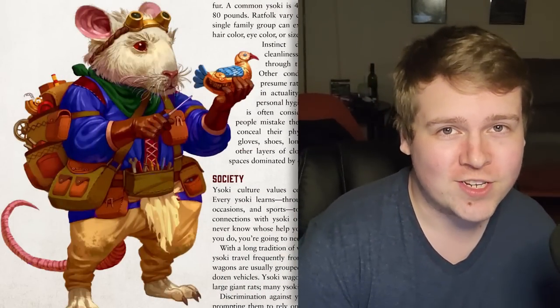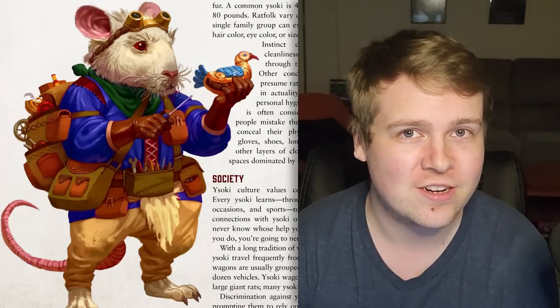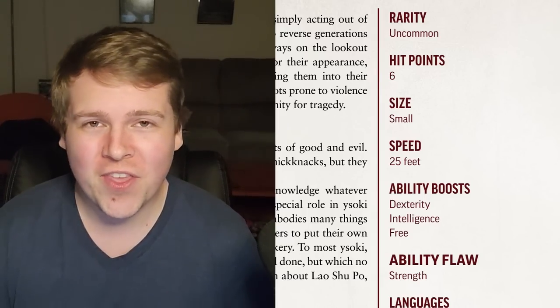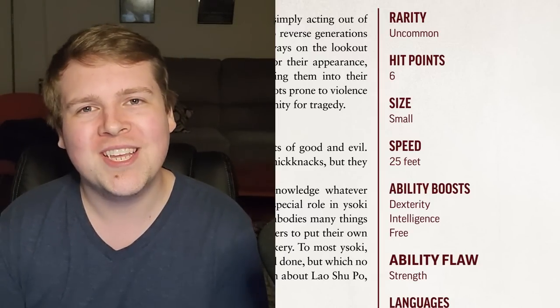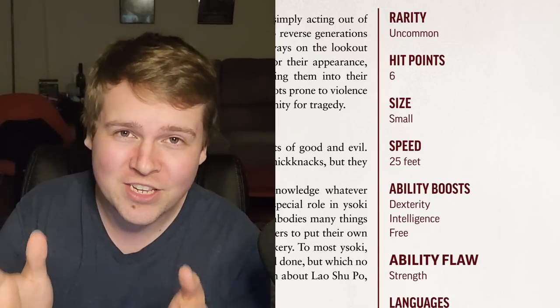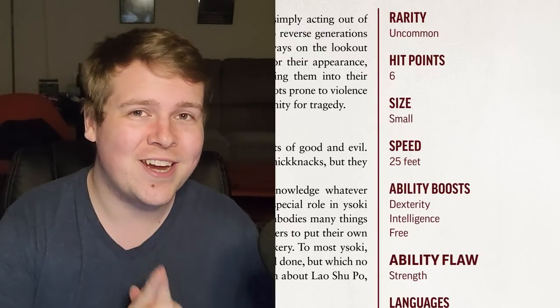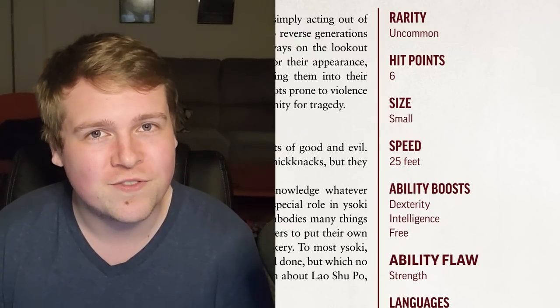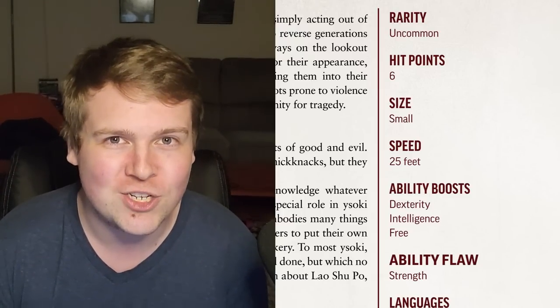So let's stop wasting your time and get into it. The Ratfolk are actually known in-universe as Yasoki, so I'm going to refer to them as Yasoki for the rest of this video because I think it just sounds cooler. Yasoki are an uncommon ancestry — small and frail little mouse people. They only start with six hit points, are small in size, have a 25-foot movement speed, ability boosts to Dexterity and Intelligence with a free boost of their choice, but they take a penalty to Strength.